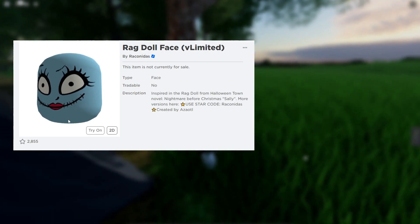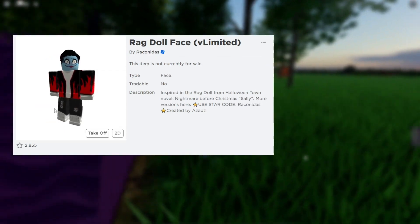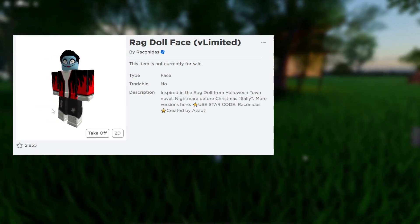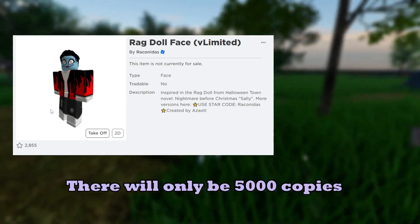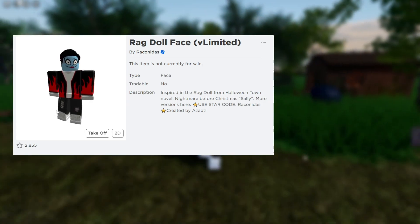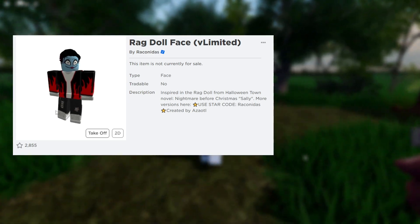When the item becomes available, you'll be able to claim it. To avoid missing out on this limited item, be sure to check the corresponding time in your local time zone using Google. There will only be 5,000 copies of this item available, so make sure to grab it before it runs out.